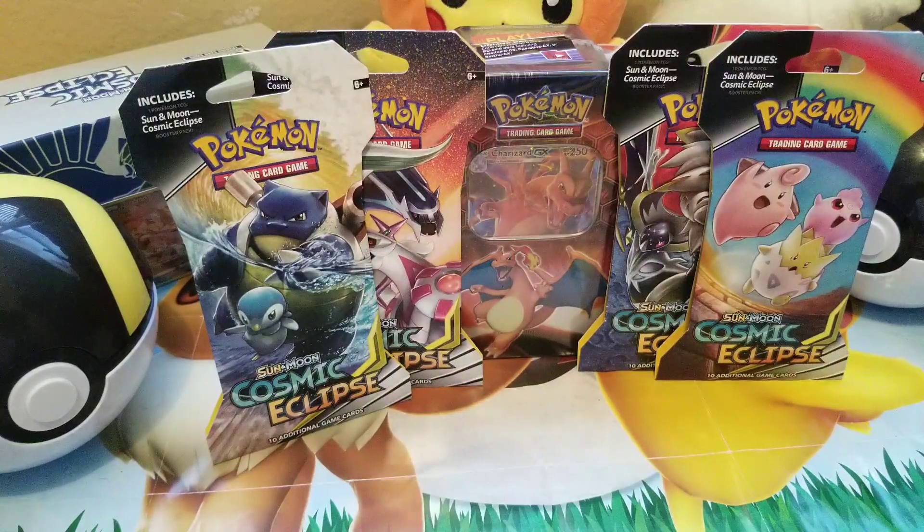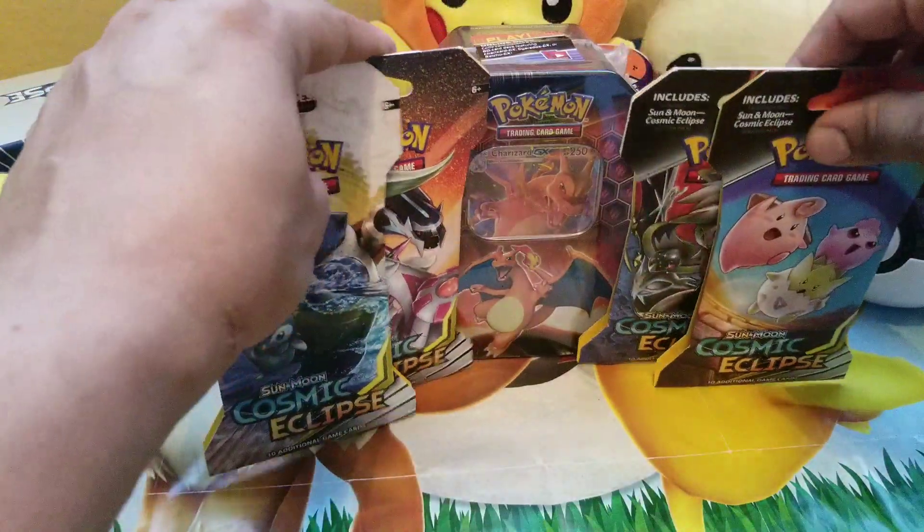Today we're just going to compare some Cosmic Eclipse blister box packs that we got from GameStop, and also compare them to the Hidden Fates tin boxes from the Charizard and Gengar tins. I have not had a chance to find the bigger boxes with the same promo card, so I found these instead and we're going to go ahead and do this. Let's get started without further ado.